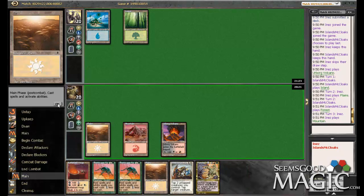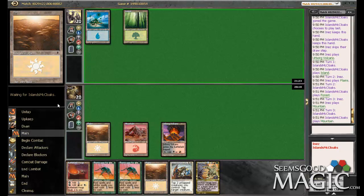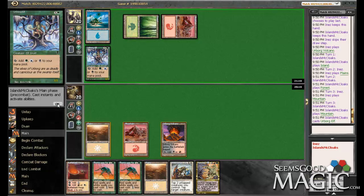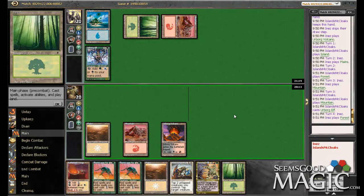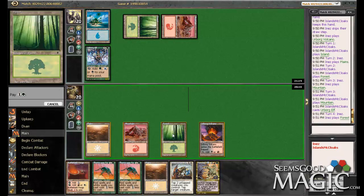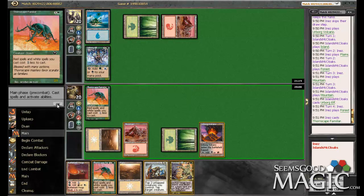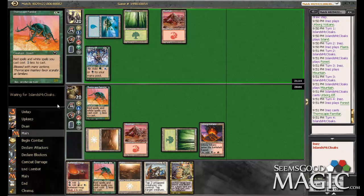That fourth turn Diversionary Tactics is not quite looking as impressive with no board presence. That's pretty good — don't want him ramping. Green source. Can we do Thornscape next turn? If we get a forest, can we do Thornscape and Frenzy Tilling? But otherwise I'm definitely slam dunking a Frenzy Tilling.